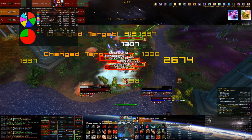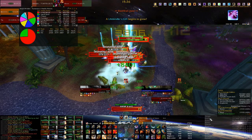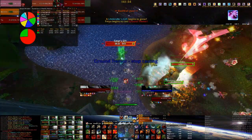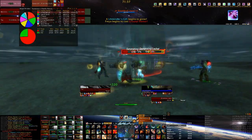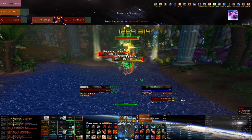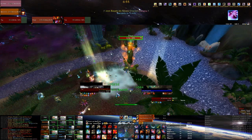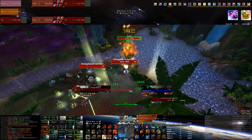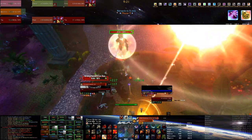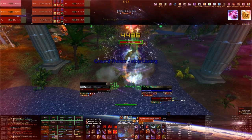The addon in the top right with all the buffs is called Satrina's Buff Frames — really good addon. You can see all my buffs there. I do want to make the font size smaller on the timers because they are quite big and almost overlap each other. You can also see Faerie Fire and Vindication icons in the top right — these are buffs I want to know are on the boss without having to squint. So with Vindication up, I know I don't have to pop Demoralizing Shout.